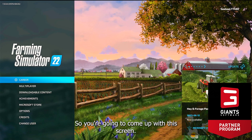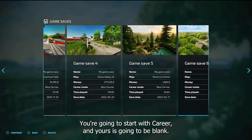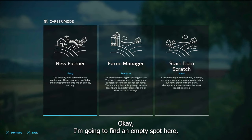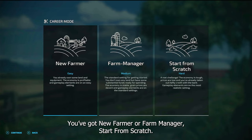So you're going to come up with this screen. You're going to start with Career and yours is going to be blank. I'm going to find an empty spot here, and then you're going to have these three choices: New Farmer, Farm Manager, and Start from Scratch.